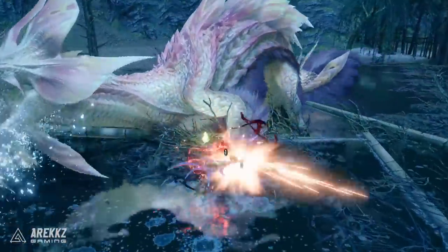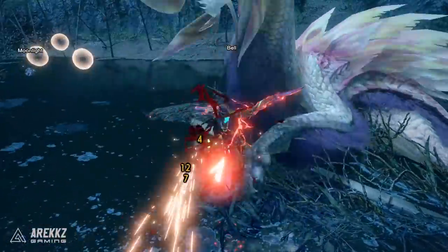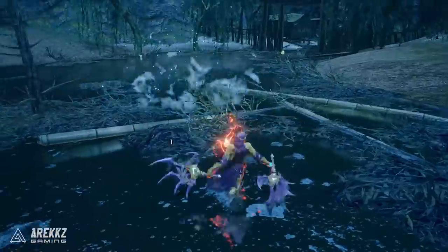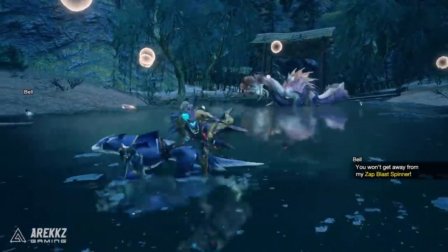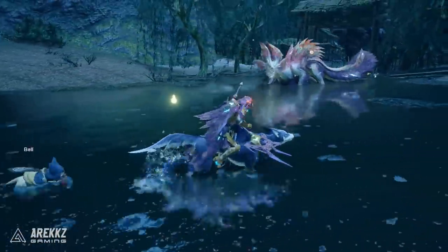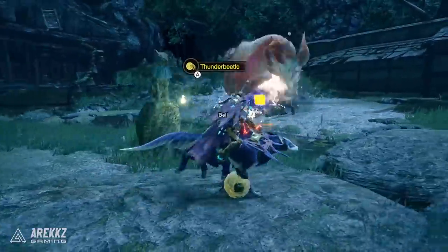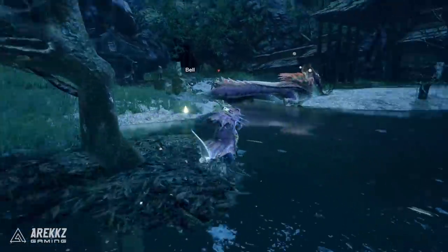Number six, a sneaky combat tip: if you need to sharpen your weapon mid-fight, normally you'd have to find the right opening so you don't get blasted with a fireball. However, now we have an opening in the form of the Palamute. You can mid-combat call your Palamute, get on its back, run around, and sharpen your weapon for a much easier, safer, and more mobile sharpening experience before getting back into combat.